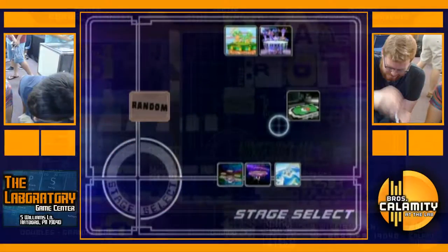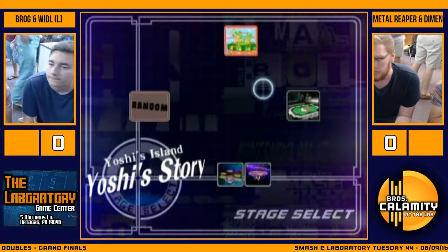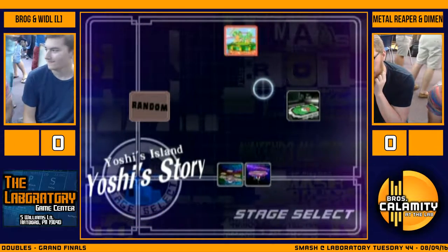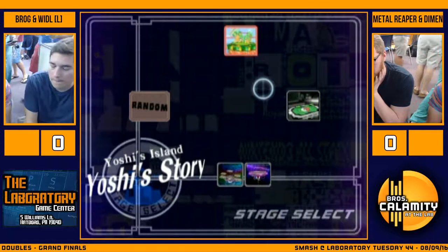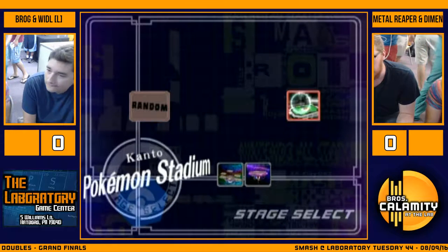I don't think that's much of an issue. It lets you get right to the match more, at least to me. And the nice thing about Dimension's corner game is if he can distract one player long enough in a 1v1, that just really opens up the entire stage for Bobby's Fox to do whatever it wants.